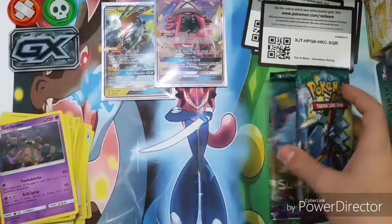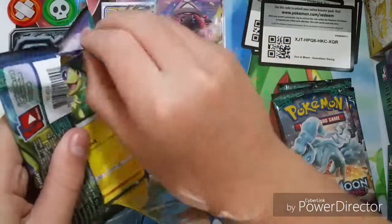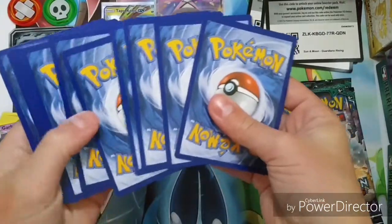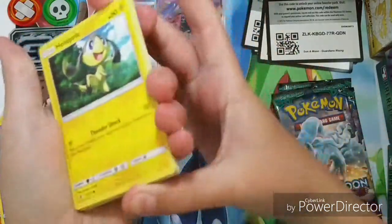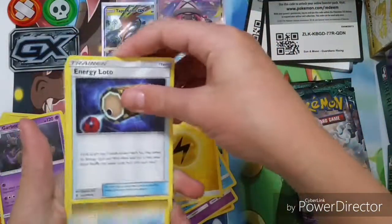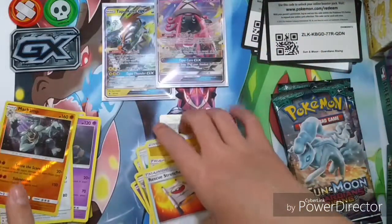Four more packs left. I hope I can get some last-pack magic out of this. Even a holo would be good. Pack five: Helioptile, Machamp, Slowpoke, Alolan Vulpix, Beldum, electric energy, Energy Lotto, Machamp, Rescue Energy, and a Rhyperior. That's pretty good!